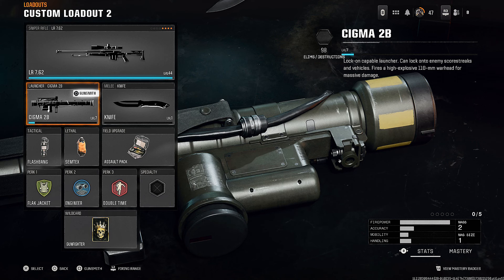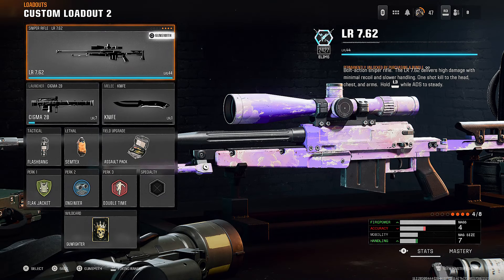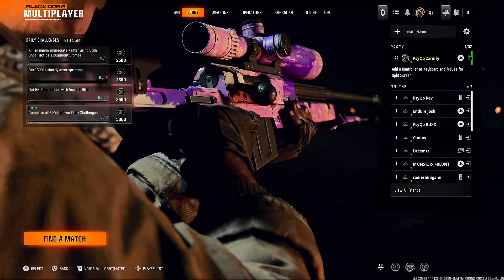I'm using the Sigma mainly to get rid of killstreaks. As you can see, that's not even 98 eliminations — that's just 98 destructions. Whereas with the LR, I have nearly 2,500 eliminations. I'm going to round that up to 3,000 because I am literally popping off with these snipers, if you couldn't tell in the intro.